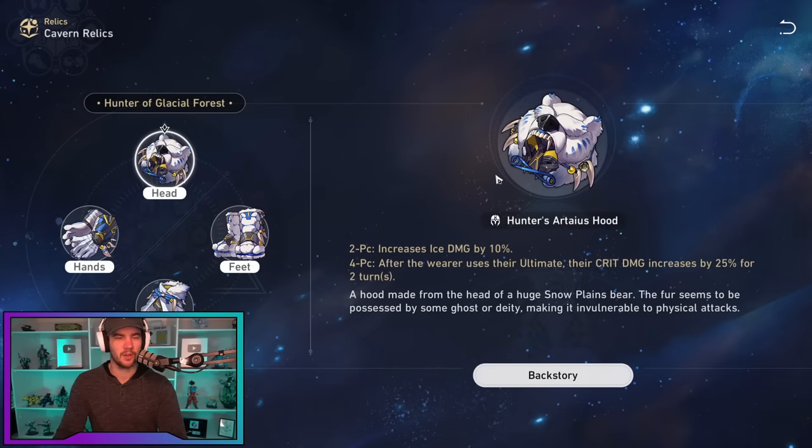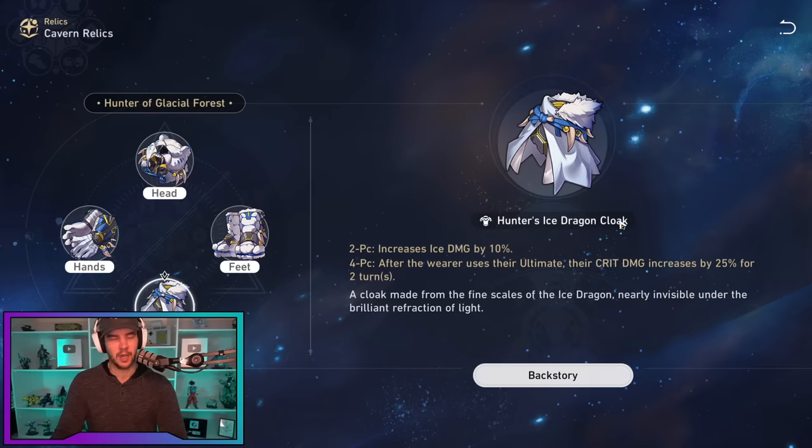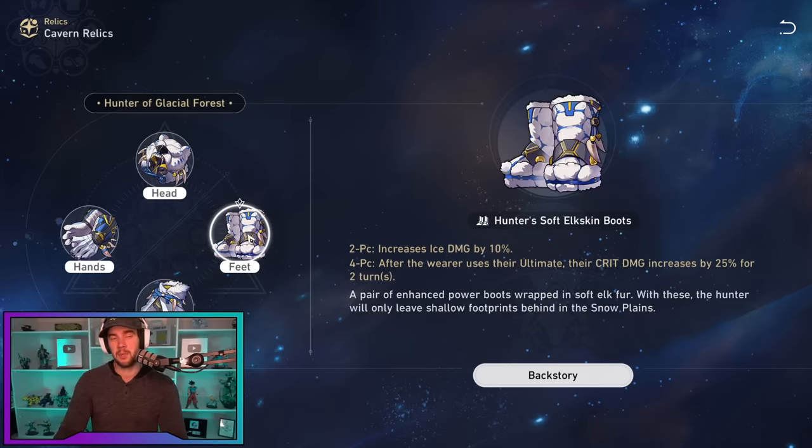For the body piece main stat, go for crit damage. You want at least 70% crit rate after her talent buff — which is 47% at level eight — so you shouldn't really need crit rate on this slot unless you're early game. Crit damage is the play on the chest. On the feet, I look to speed in pretty much every situation. With so much attack scaling in her kit, speed benefits her more by letting her act more often.